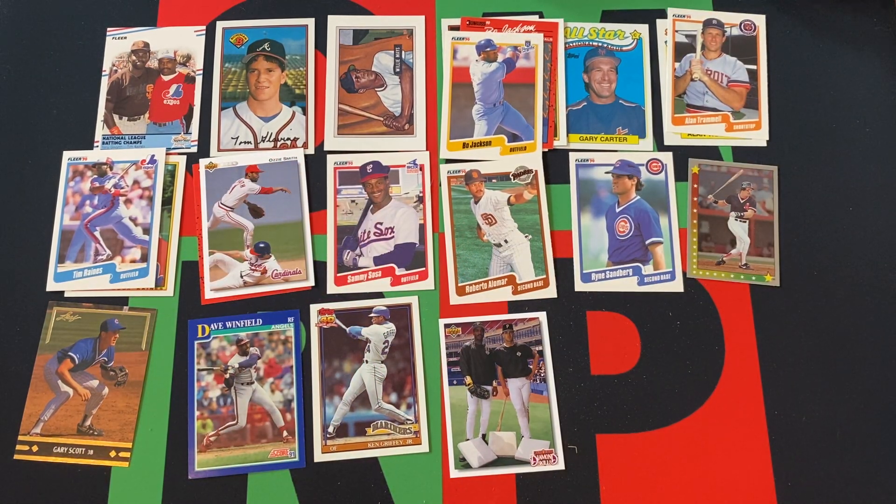And that's going to do it. The Sammy Sosa rookie card is probably the best card we pulled — maybe that Griffey though. A bunch of stars and Hall of Famers.